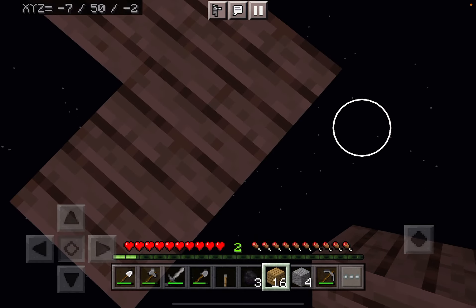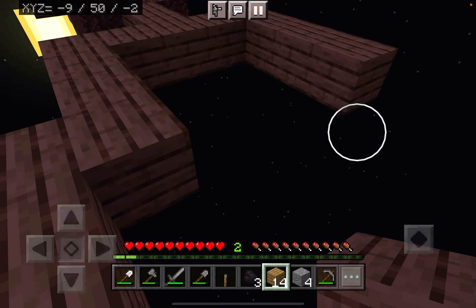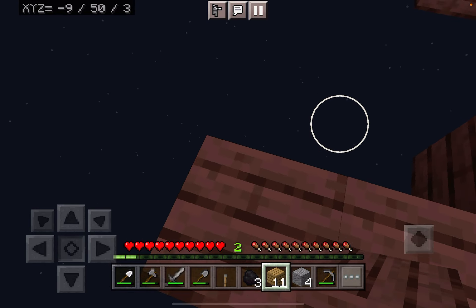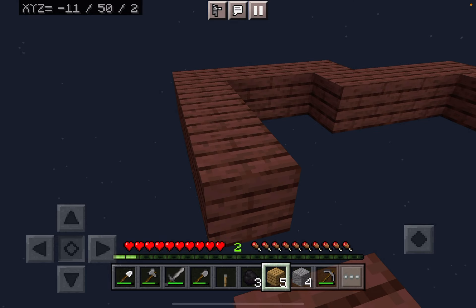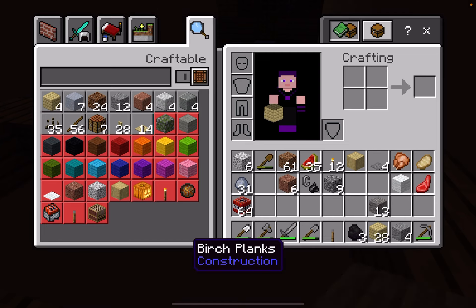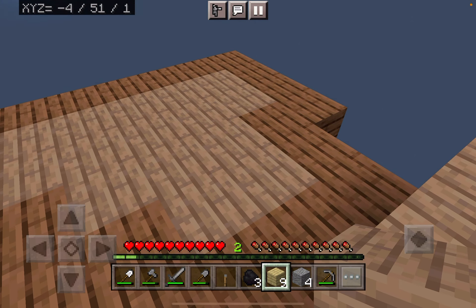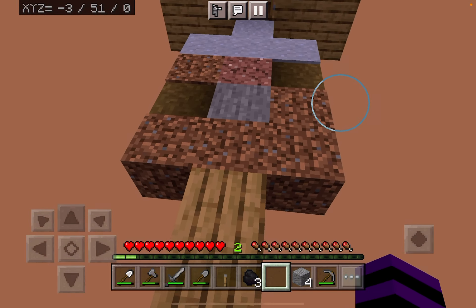If you see a whole bunch of TNT, you'll know why. I'll leave that there because we have to have the floor of course. I'm thinking one more over there. I have some birch planks — I only have like 13 left. Now I have three. Okay, back to mining.